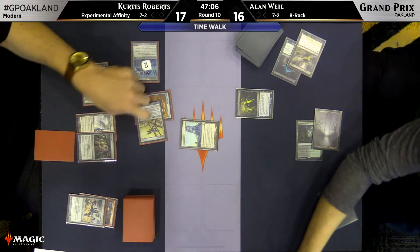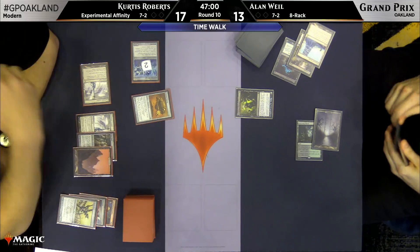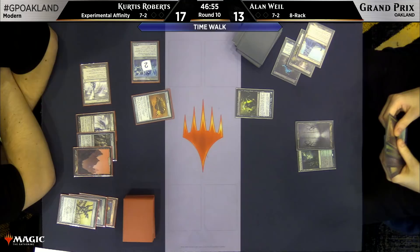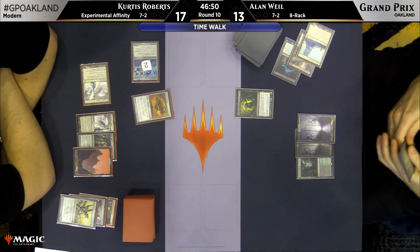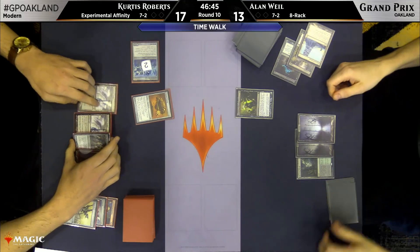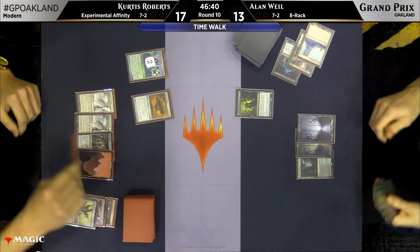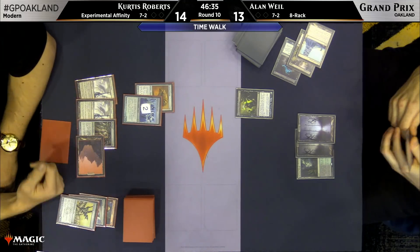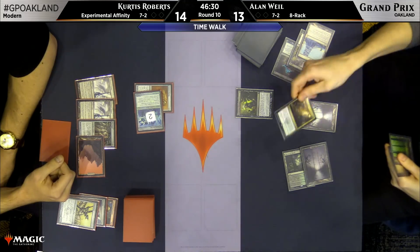Equipping the Plating and trading with Alan's Blinkmoth Nexus. Interestingly, 8-Rack decks usually play Mutavault over Blinkmoth Nexus, so that was an interesting inclusion — probably a flyer to answer something like an Arclight Phoenix. A basic Mountain out of the hand here for Curtis Roberts, and Alan drew an Assassin's Trophy. That's unfortunate then to draw the Mountain.